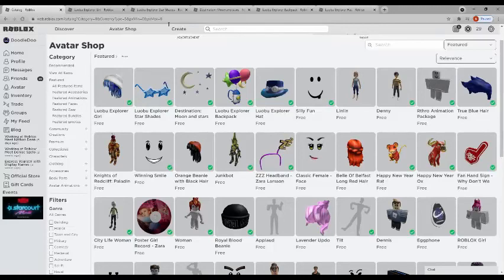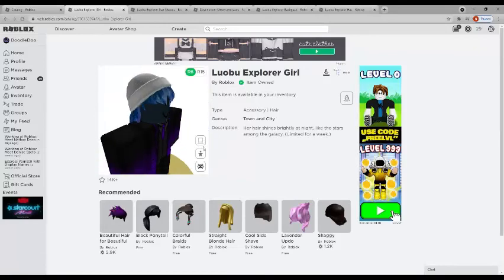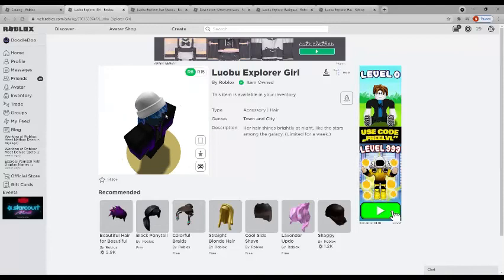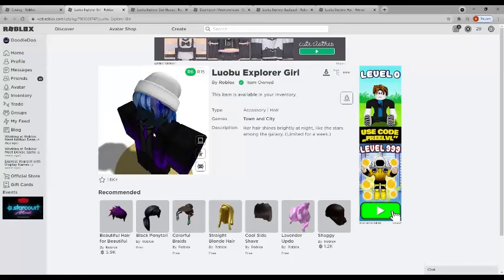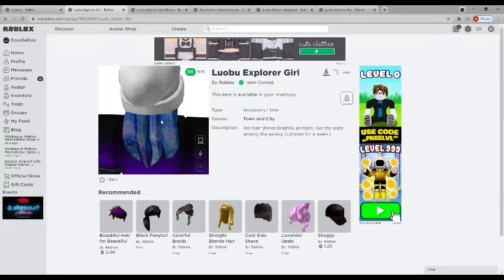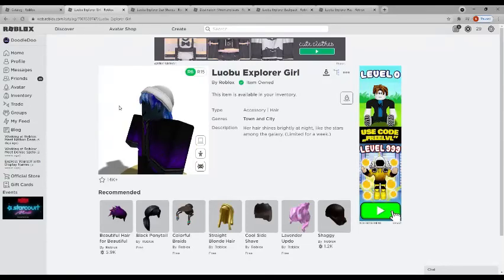First we're checking out the Explorer item. I'm not wearing my normal avatar today. This one is basically a retexture of the Galaxy Girl hair — it used to be a black beanie with pink-purple hair, which is actually pretty cool. You can get a 360 view of it. I'd probably rate this a solid five out of ten — I wouldn't personally wear it, but I think a lot of people would really like it.